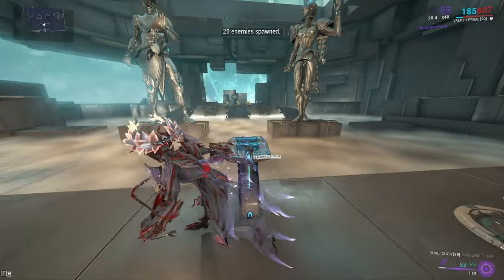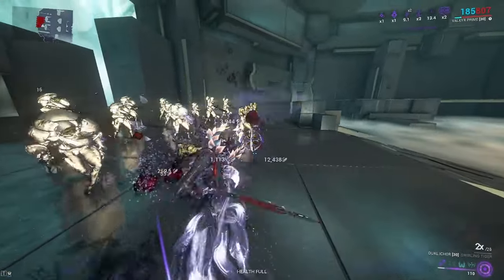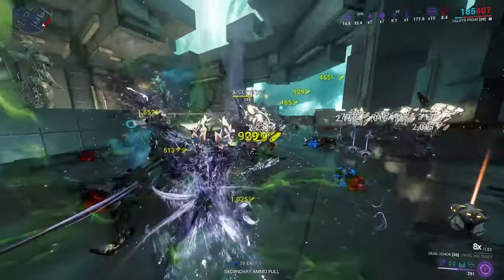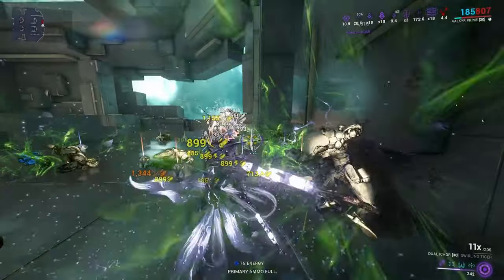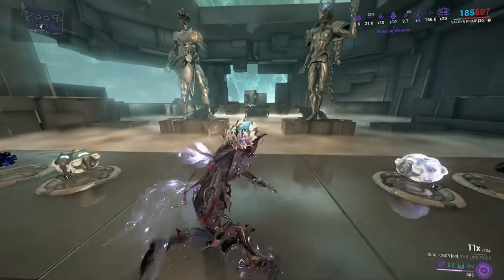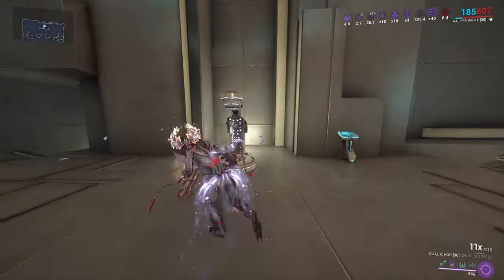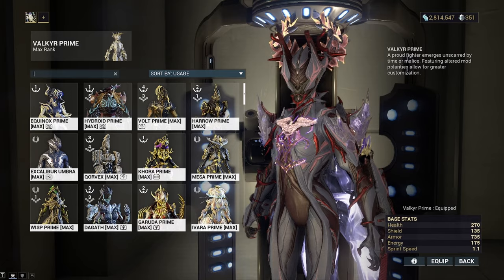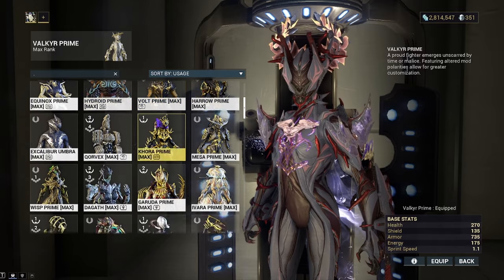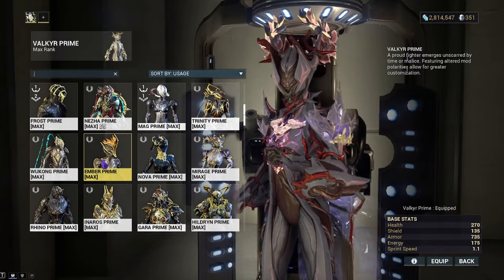So how does it work? The Warframe I'm pairing with this build is Frost. Obviously you could use Khora, Volt, or basically anybody, but I'm going to be using Frost. The reason is the build I have with him. He's running Icy Avalanche, which gives me Overguard, and with the strength I'm at I'm guaranteed Armor Strip.